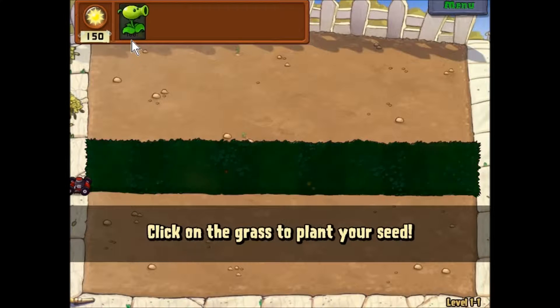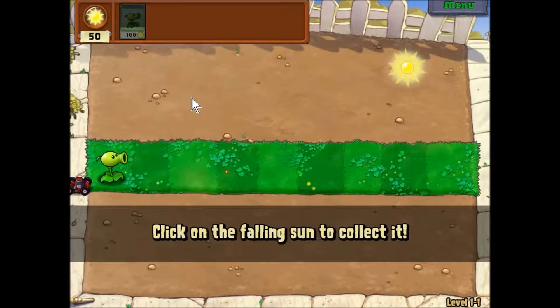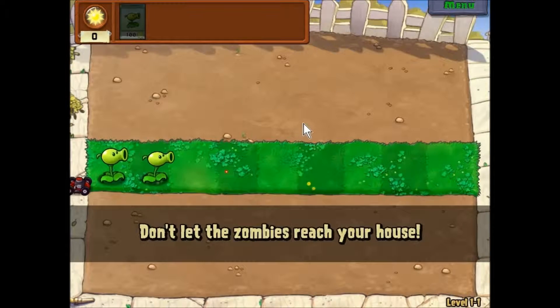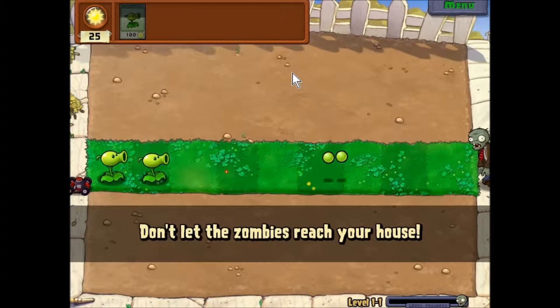Click on a seed packet to pick it up. Click on the grass to plant your seed. Nicely done. Click on the Falling Sun to collect it. Alright guys, keep on collecting sun — you'll need it to grow more plants. Alright guys, we know the basics of Plants vs Zombies. And don't let the zombies reach your house. We know all we need to know about Plants vs Zombies now.